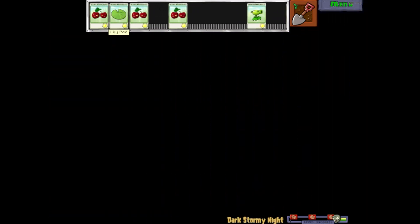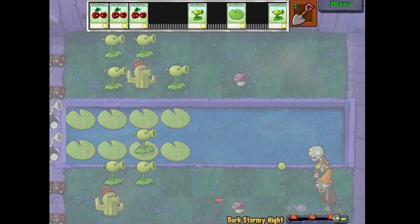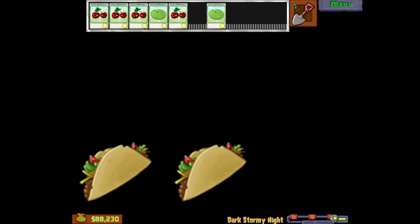You know level 4-10? Well here's Dark Stormy Night, which is basically the same thing. The plants are a little different, but the idea of the screen being blank with just flashes of lightning to see is the same. I don't like this level that much - it's pretty annoying not being able to see anything. As a finale to Fog it's fine, but if it were a minigame I probably wouldn't play it. Two tacos.